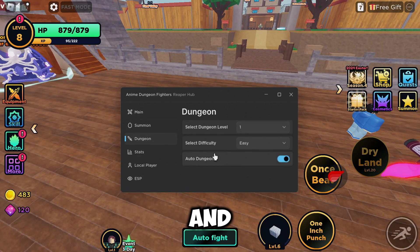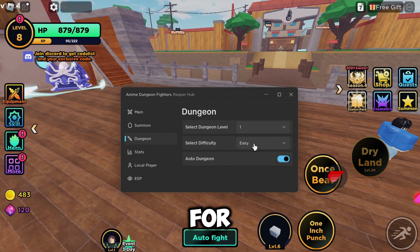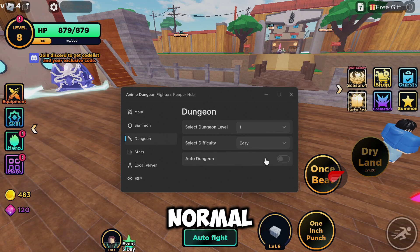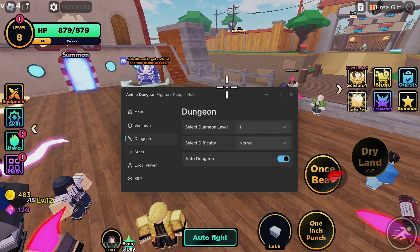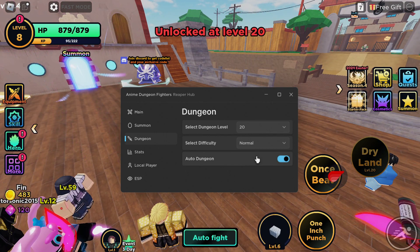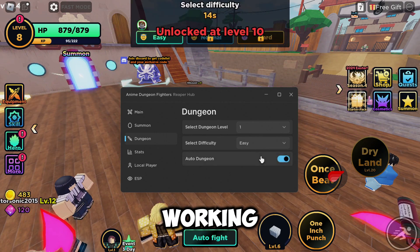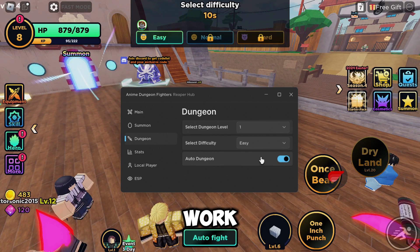If we come to dungeon and select auto dungeon, it should go ahead and select a dungeon for you. If it's not working, just come here and select it to normal and it should work. There we go, it's working now — just go ahead and reselect all your options and it should work.